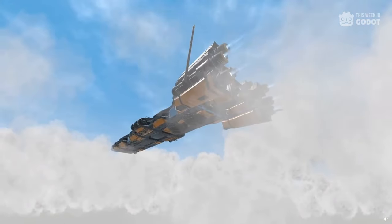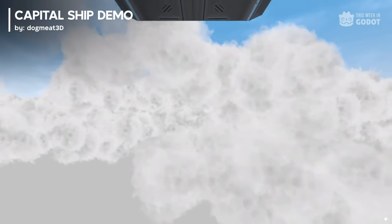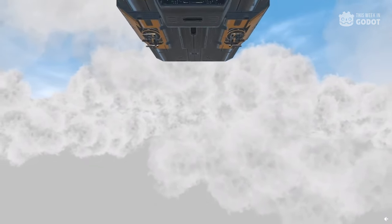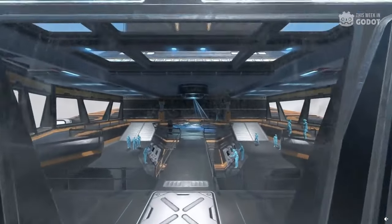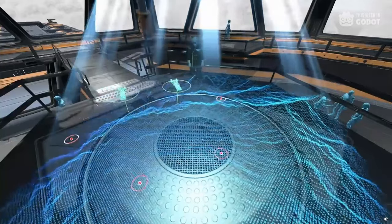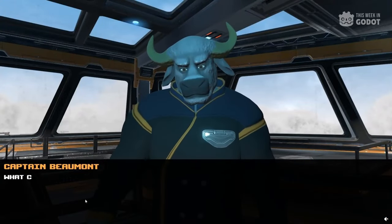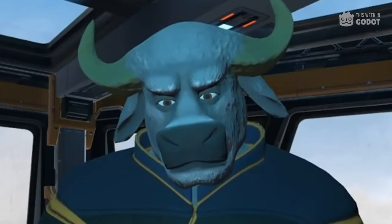Number 9: Dogmeat 3D showcased more of their space game in progress with this epic-looking capital ship demo on Reddit this week. In addition to the large-scale ship, inside is a cool holographic map and a load of NPCs carrying out their duties on the ship. There's also this bull captain guy, which begs the question — how did a bull become licensed to captain a spaceship?